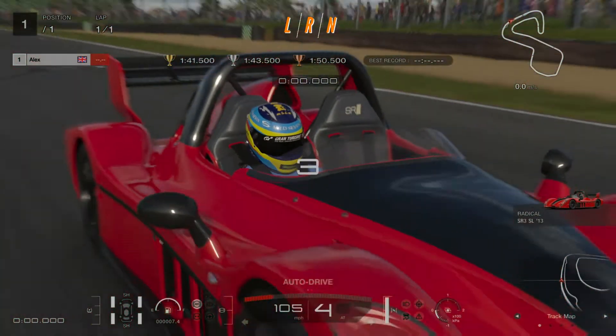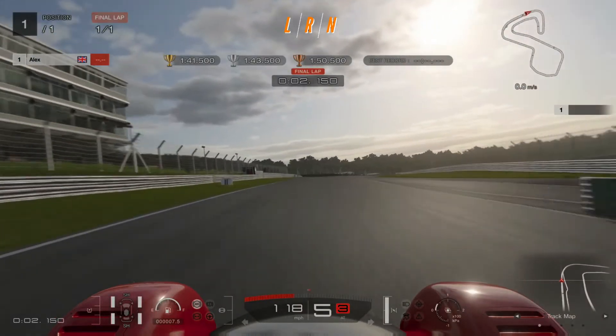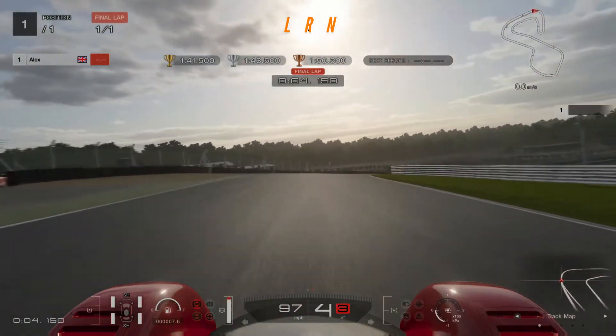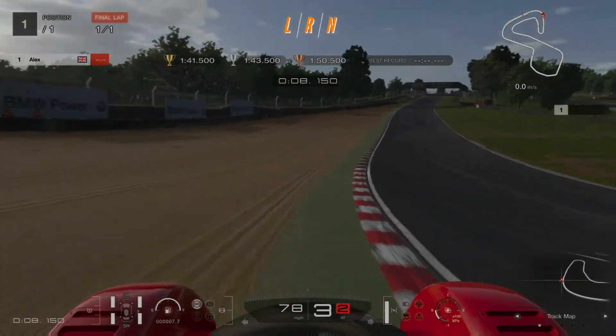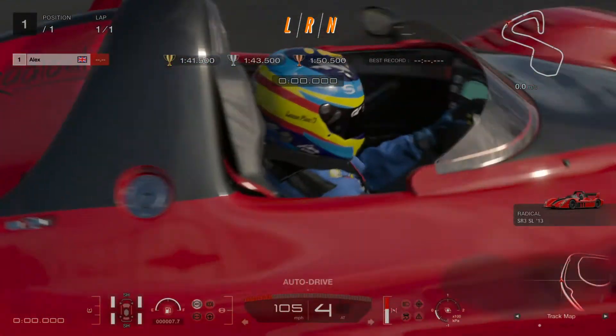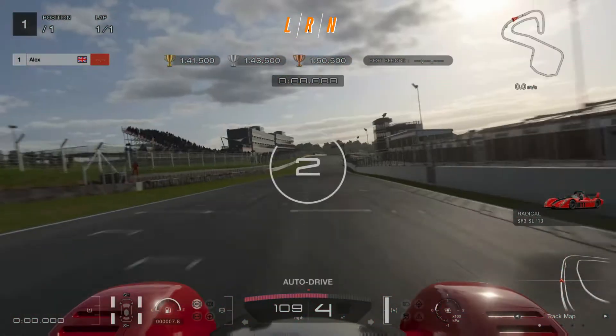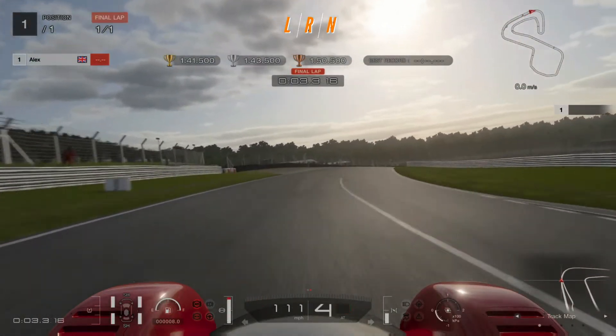The last thing we have to do now is the lap attack. Let's see if we can do this first time of asking — pull all those sectors together and go for gold straight away. Better line through there but had to come off the power. Not going to do it first time — carrying too much speed on the first corner has taken us off the track. Oh well, here we go again.